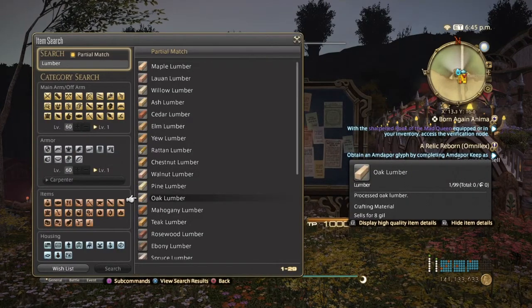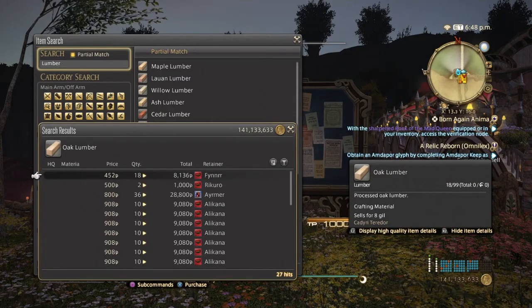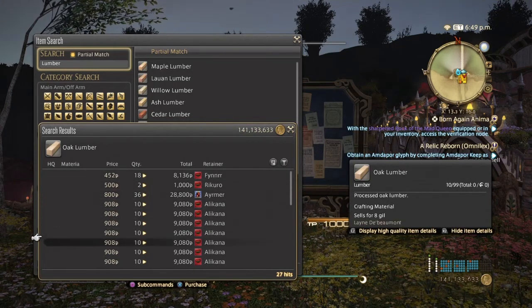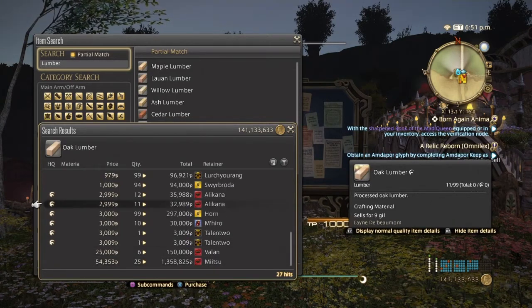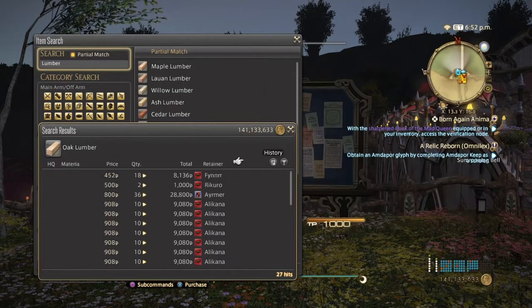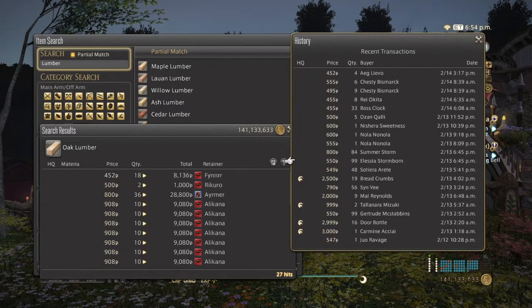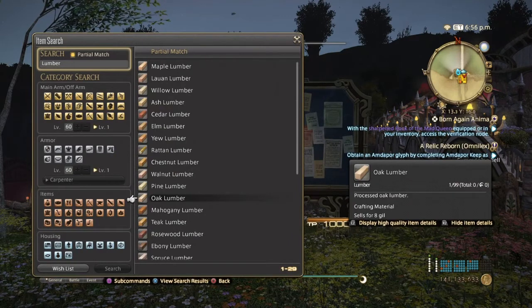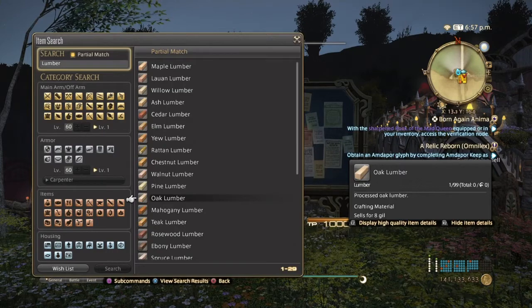Next up we have Oak Lumber, which is in the high 30s to low 40s range. The first two listings aren't very good but they pick up. High quality is still lower than Walnut but higher than Elm. Even though they haven't sold too well in the past two days, Oak Lumber is still used in a lot of Blacksmith recipes.